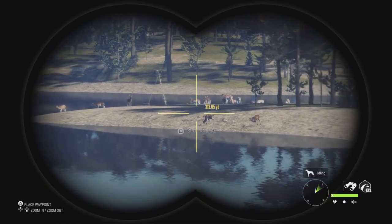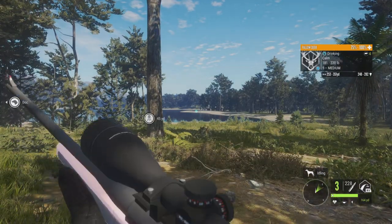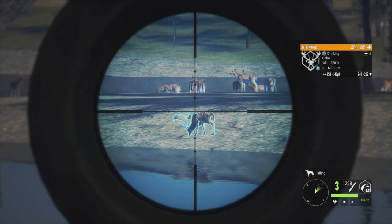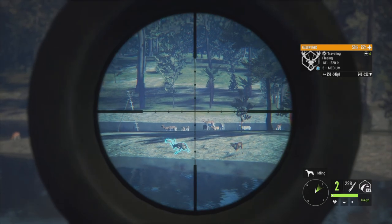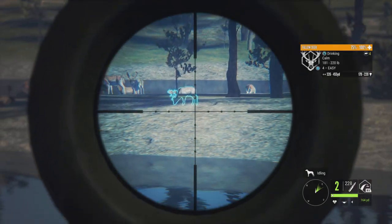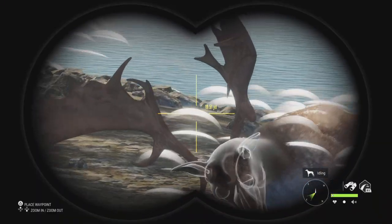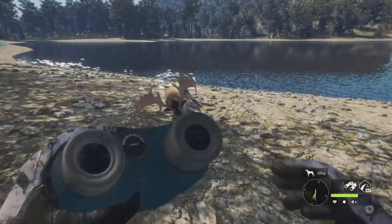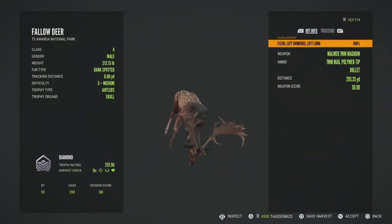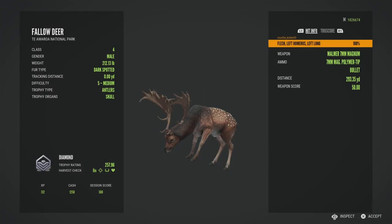That right there, yep, is a 5 with that rack — should make diamond number 59. Alright, here he is and he looks pretty good, yeah almost 258 — 257.96. That's diamond number 59 of the grind, so not bad.